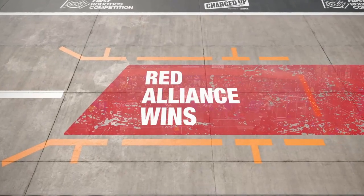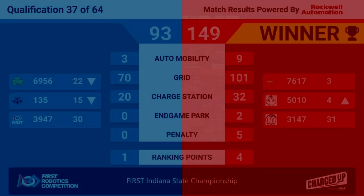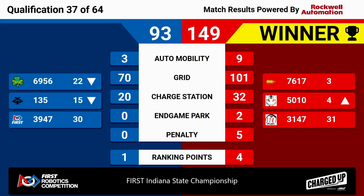Red Alliance wins 143 to Blue's 93. That's going to allow the Roboblazers to hold on to their third-ranked seed and move 50-10 up to the fourth rank. Congratulations to the Red Alliance winning quals match 37 here at the first Indiana State Championship competition.